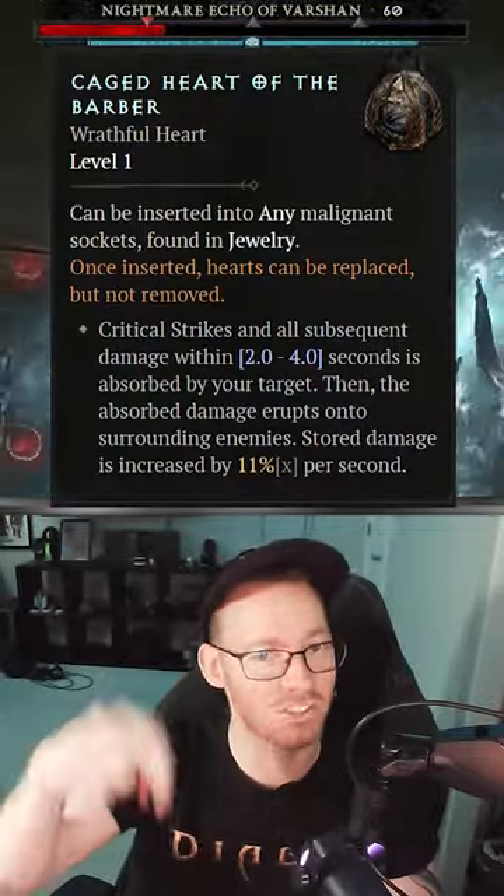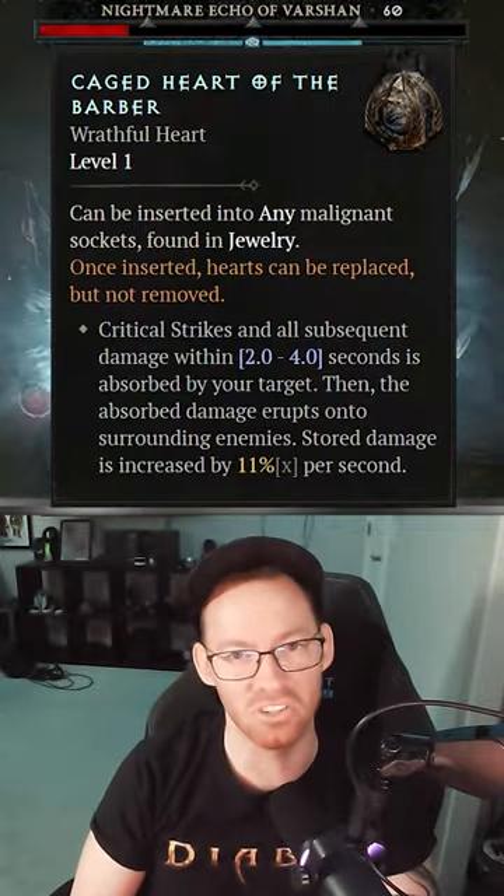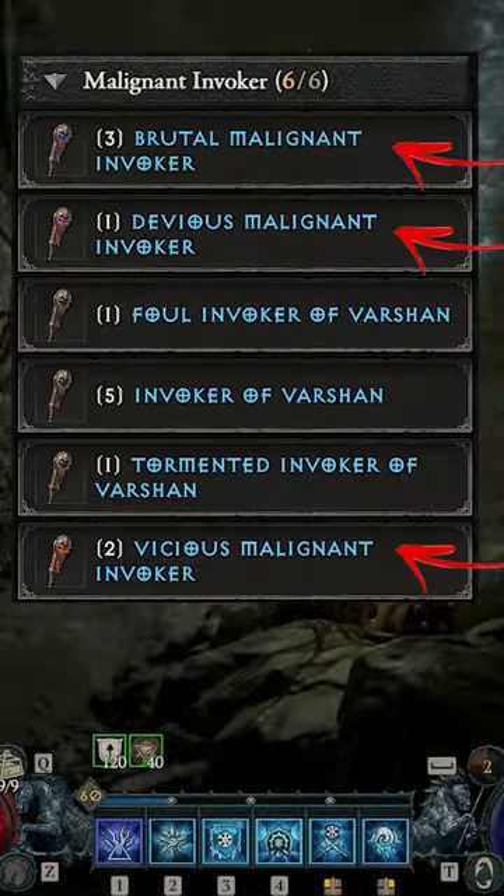You need to be farming wrathful hearts like this one, as it's one of the best ways to improve your power in Season 1. To do so, you need the three other invokers and a demon's heart.